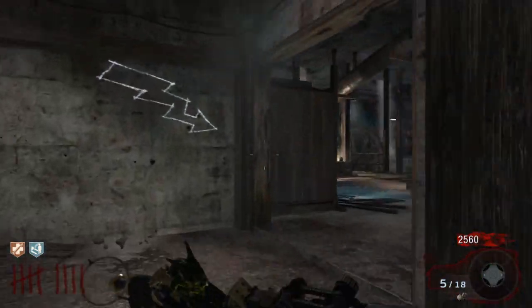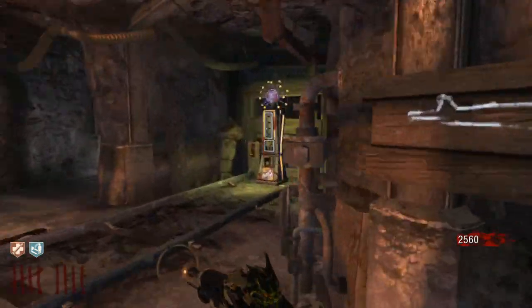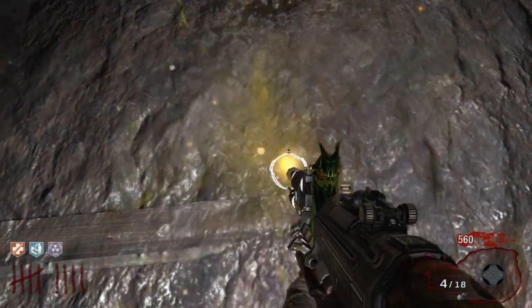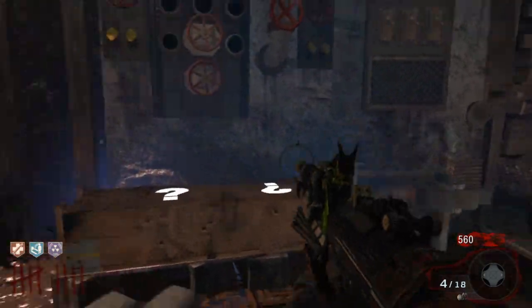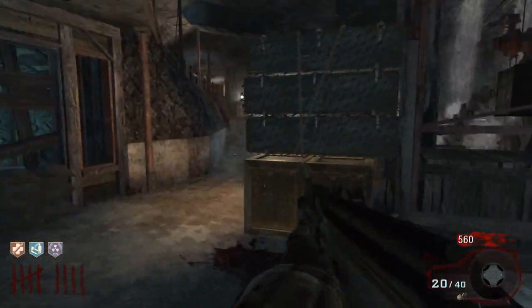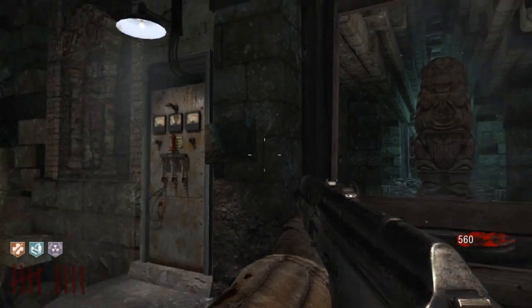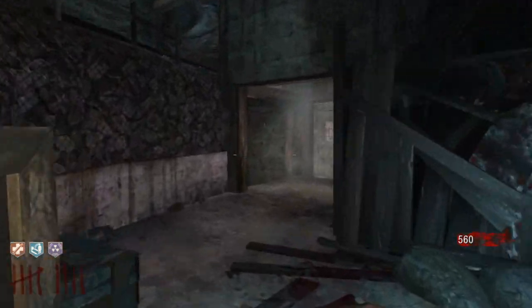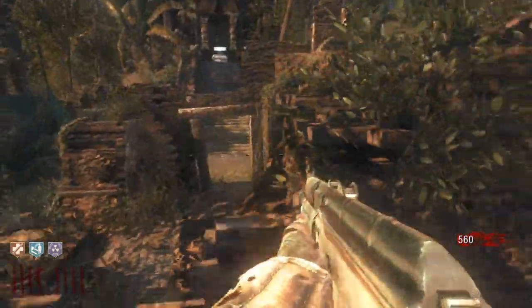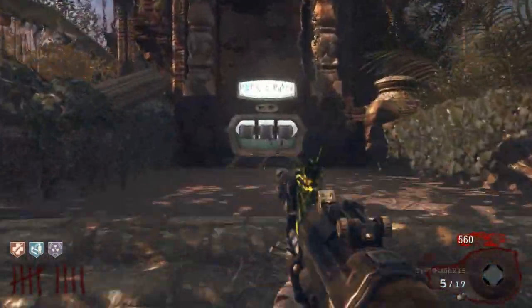Then you can buy all the perks you want: Double Tap, Stamina-Up, Flopper. Flopper gives you points — and if you have the ray gun I would use Flopper. Now if you don't know how to upgrade your gun, all you have to do is come right here, stop this spinning head, then run this way, come up this thing, run over here, come up the steps, and then Pack-a-Punch your guns.